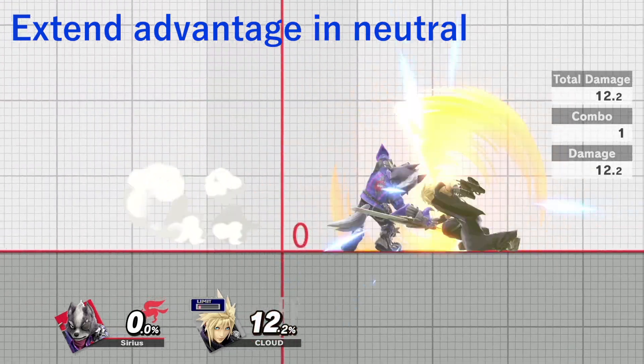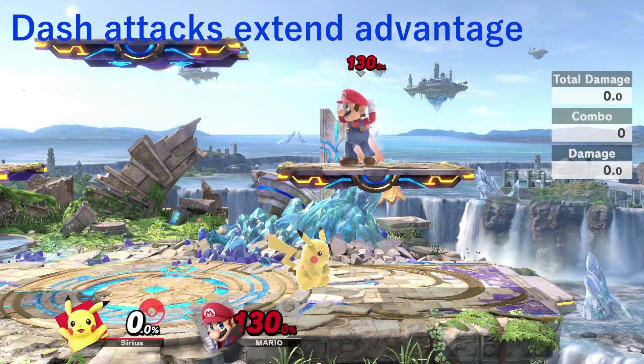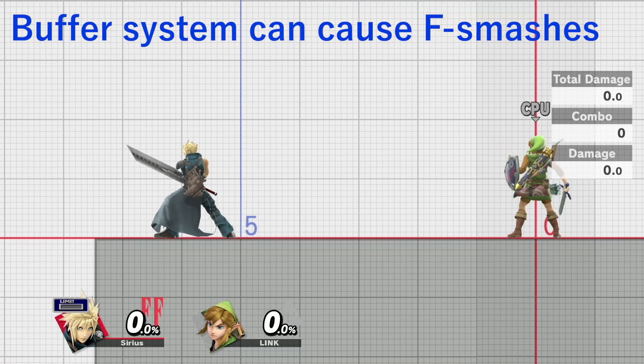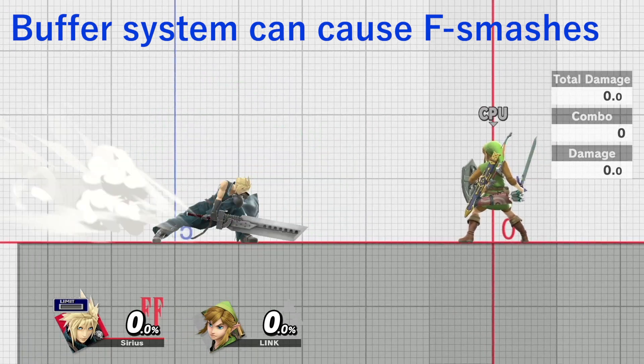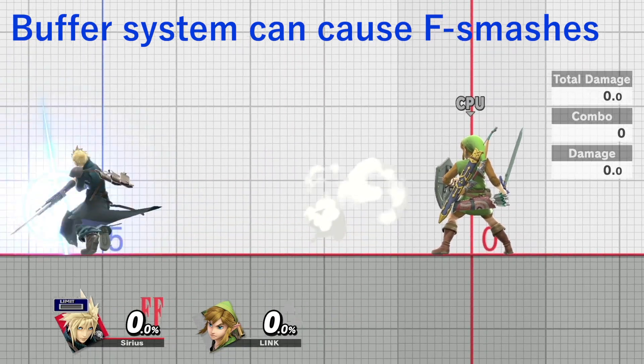If you land a good hit in neutral, you'll want to extend your advantage with another quick hit of some kind. Oftentimes, a good option to go for is dash attack. But it can be hard to do a dash attack out of your initial dash due to the game's buffer system, which can make you do a forward smash instead.